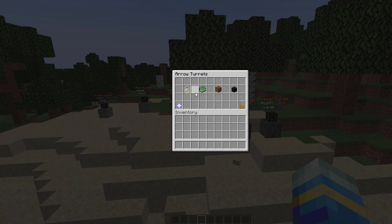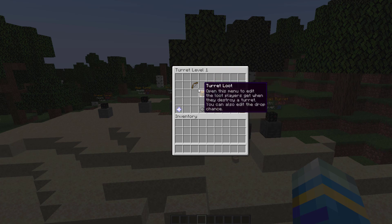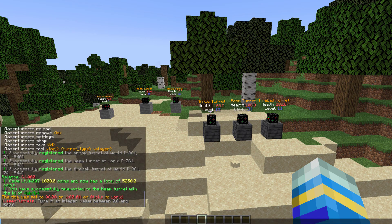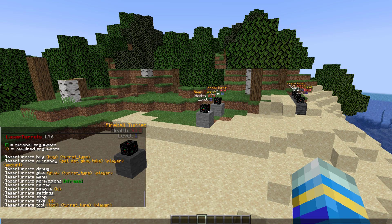If we go to the arrow turret we can go to the level menu. In here you can enable or disable the lasers — as you saw there was a red beam coming out of them and you can get rid of that. You can set the turret's range for level 1, level 2, and level 3, and you can do the same thing for loot — so when it's destroyed, what is it going to drop? You can also set the amount of health, for example increasing it to 200 for level 3, and the damage the laser does.